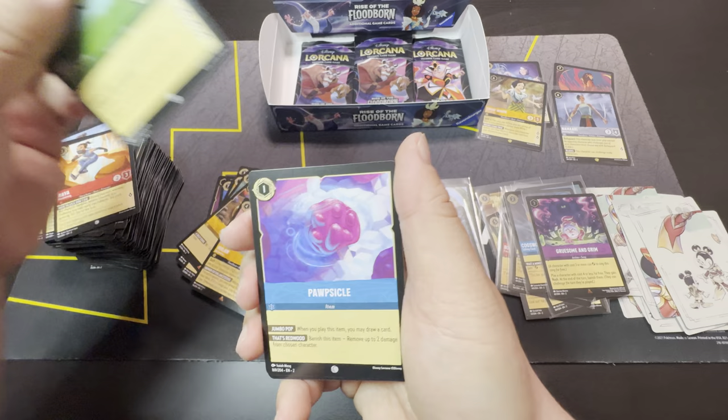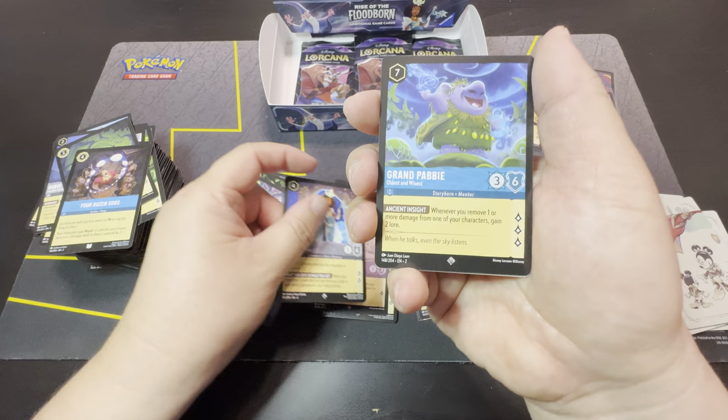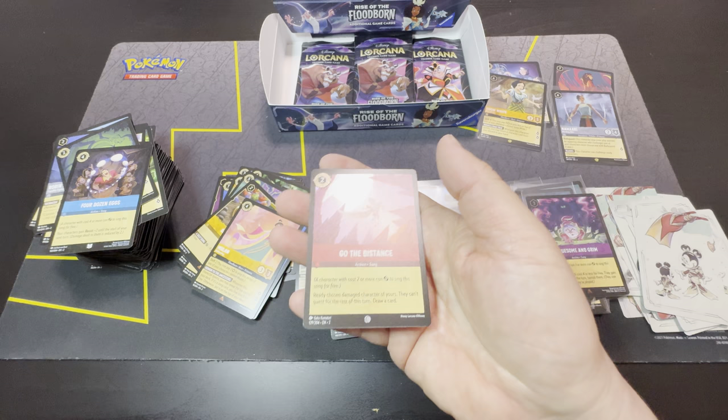Okay — Mulan, Legend of the Sword and the Stone, Raya, Popsicle, Tiana, Robin Hood, Cheshire Cat, Four Dozen Eggs, Tiana, Grand Pabby as super rare, another super rare, and Go the Distance as our cold foil. Still trying to chase all those enchanted cards — I've still only pulled two.